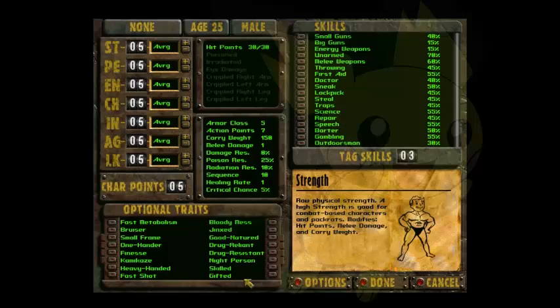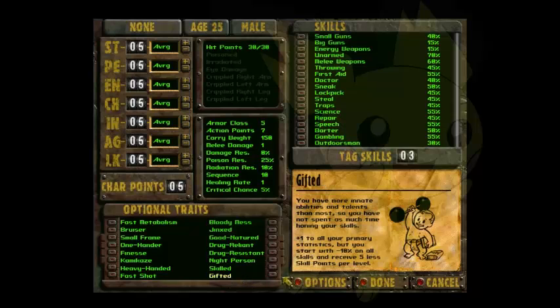The first trait we are going to choose is Gifted. The reason why we are going to be using Gifted is that it gives a bonus to each one of these stats, so we can give more and take away more. And it does cut our skills in half, but that shouldn't be too much of a worry because they give you plenty of points and it does not take long to level up.